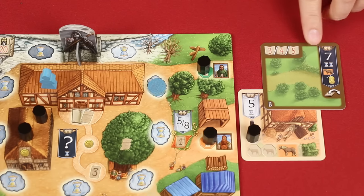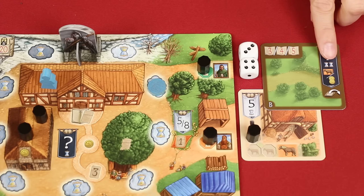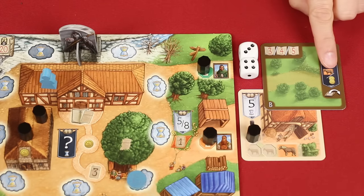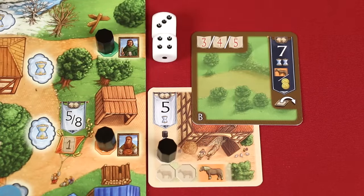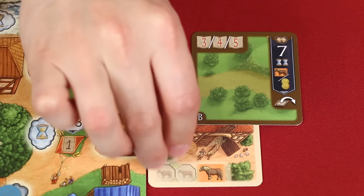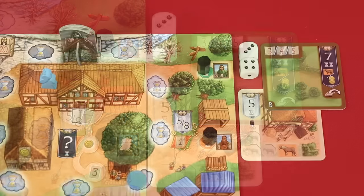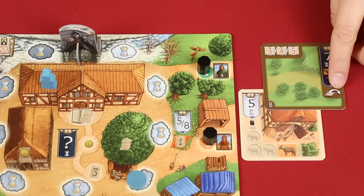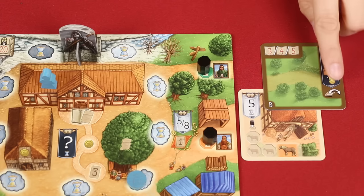Sometimes a banner will show two different numbers, and this means you can match your dice to either value in order to activate it. For example, let's say a player wanted to claim a travel card from the display. They would have to have chosen two dice with a combined banner value of 7. However, sometimes there are other costs as well. This card shows two time, and also a horse symbol. A horse is a type of good. Goods are paid for with markers on good spaces in your village. So you could spend a horse marker returning it to the supply, or pay two gold instead. The dice that you chose will remain out of the pool so other players can't choose them. After paying the cost, you resolve any symbols shown beneath the banner.